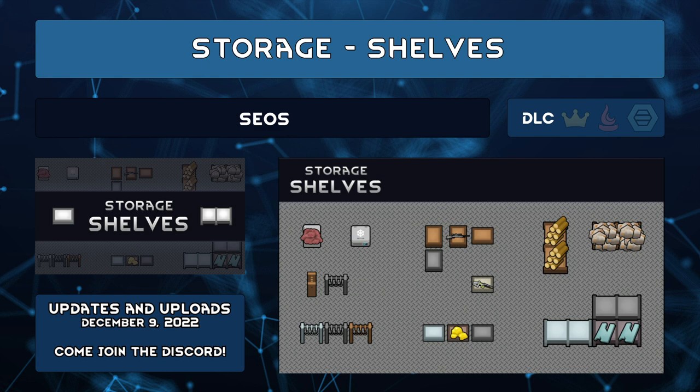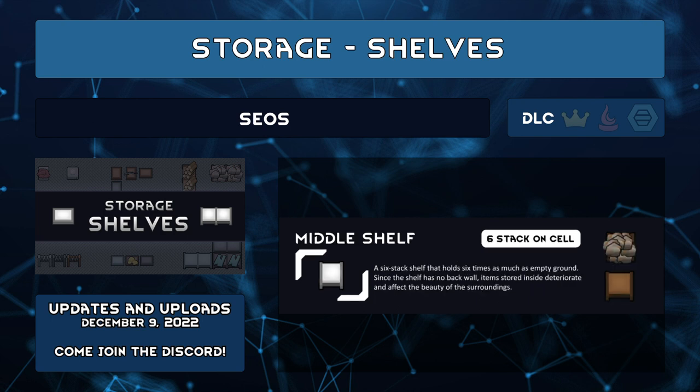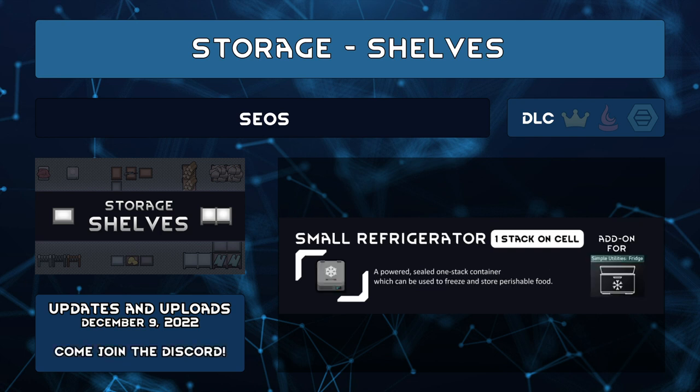Storage Shelves by Seos adds a few shelves, a carcass hook, and — if using Owlchemist's Simple Utilities Fridge mod — a fridge. The middle and big shelves allow six stacks per space, but items will deteriorate and contribute to environmental beauty. The carcass hook accepts up to three dead animals. The difference in fridges is that there's only one stack in this mod while Owlchemist's is three stacks, so your food doesn't mix.